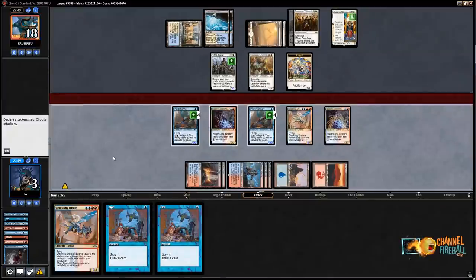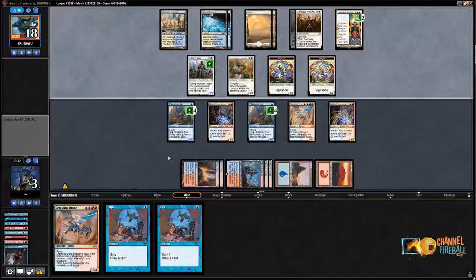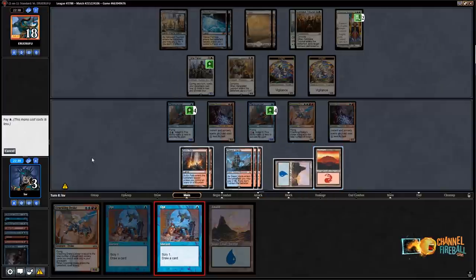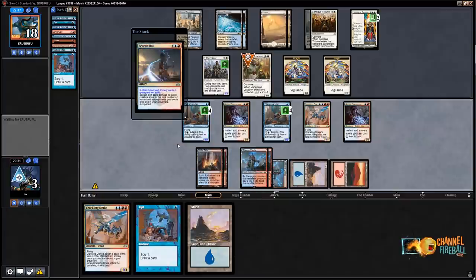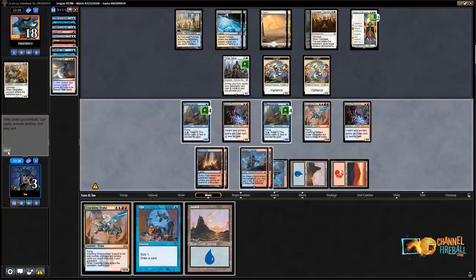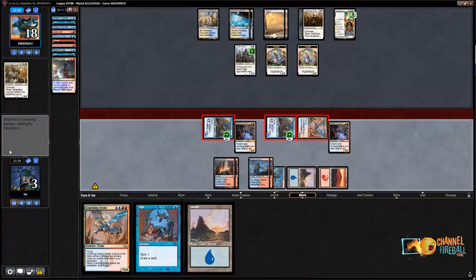Now I can just kill my opponent. I could do some Opts to try to find Arclight Phoenix but it doesn't change much. I'll Beacon Bolt the Loxodon and attack with my fliers. I don't see how they get out of this with a normal set of cards from this deck. My opponent kept Conclave Tribunal, Venerated Loxodon, two Banalish Marshals, three lands — yeah, you just can't do that.